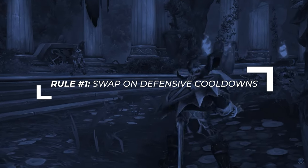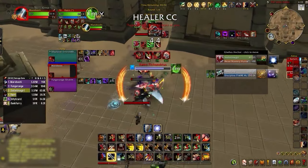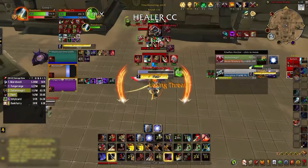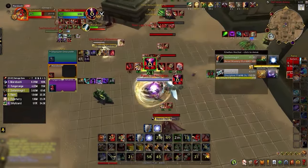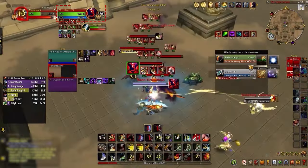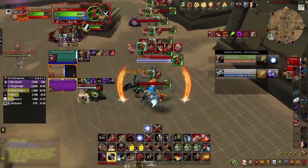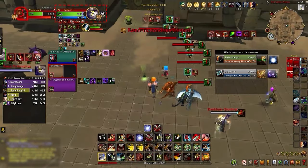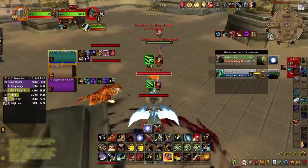This brings us to our first rule: get in the habit of swapping on defensive cooldowns immediately. The idea is simple but incredibly effective. Notice here the warlock has overlapped Wall with the disc priest's Life Swap, who is only a few steps away from our warrior. The warlock is taking 40% less damage with a perfectly viable swap target just inches away. But instead of swapping, the warrior misses an opportunity to interrupt the priest, and with Unending Resolve, the warlock's HP doesn't even take a dent. Then the lock gets Pain Suppression and ports away, and the warrior chases — burning a gap closer only to do zero damage for almost 10 seconds, gaining zero momentum.